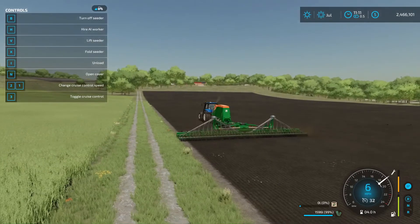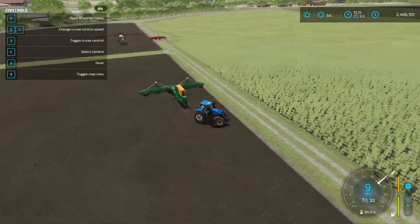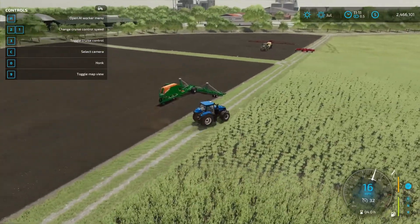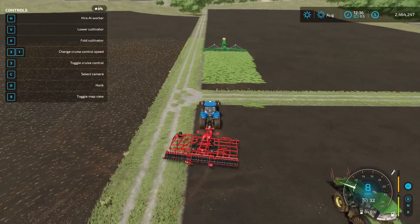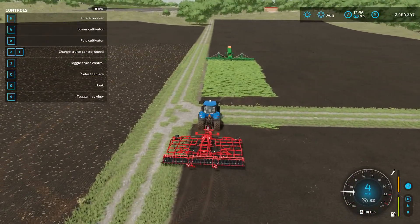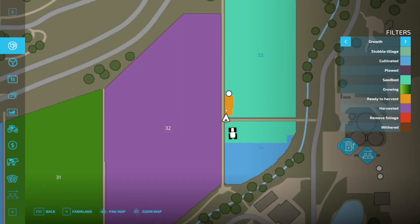That doesn't do anything for us yet. What we need to do is give it one day and it'll grow and be harvestable. So let's skip ahead one day. Okay, so it's been one day and you'll see that we have some oilseed radish here, and if we go to 'growing' you'll see that it's harvestable.